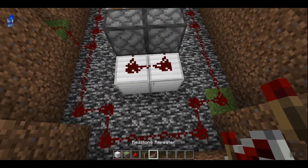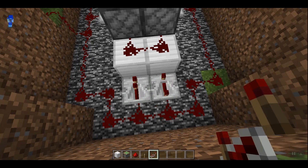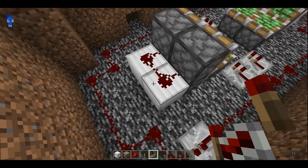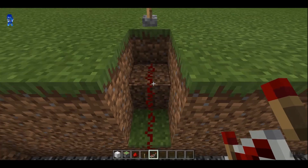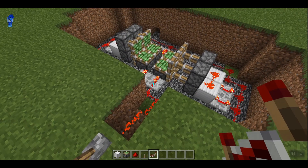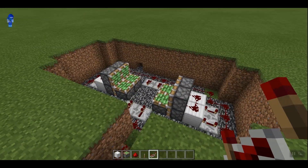Once you finish that, place 2 redstone repeaters going into these 2 blocks on a 4-tick — just click it 3 times. Do that on the other side as well. Then connect it up to a source. I used a lever, but you can use whatever redstone source you want. When you flick it, it pops up. When you unflick it, it pulls down.